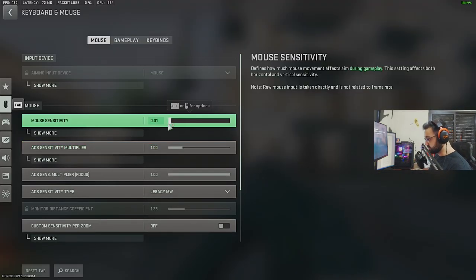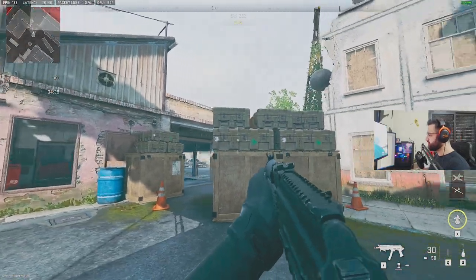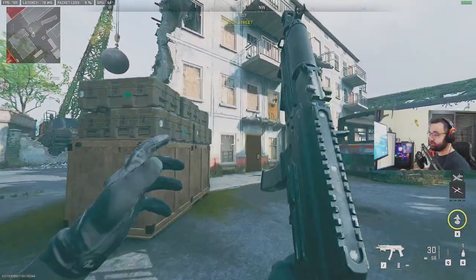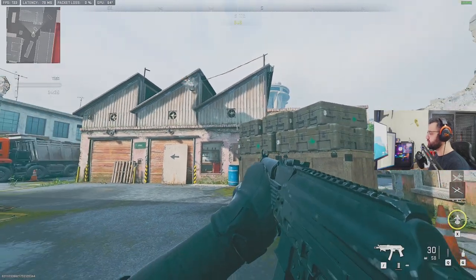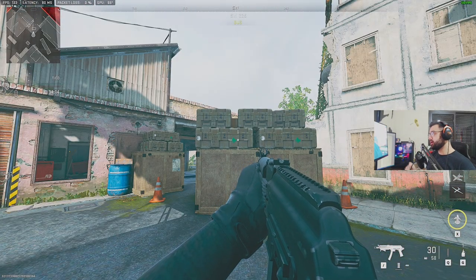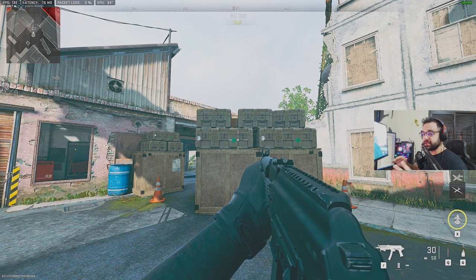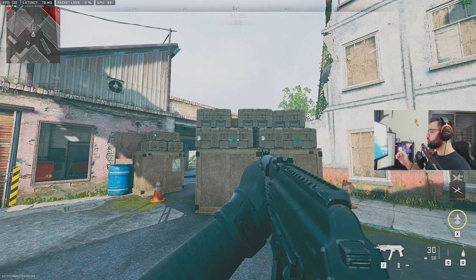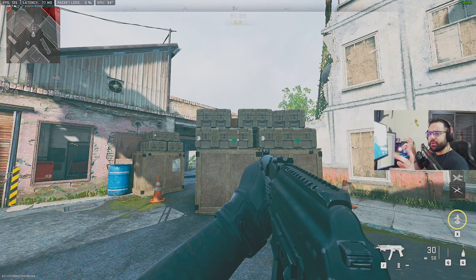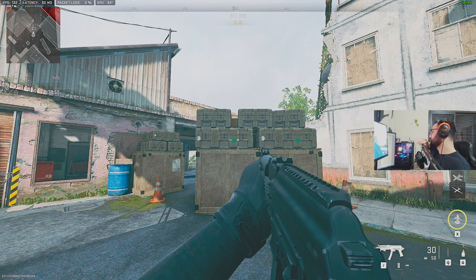Now if you have too low a sensitivity, as you're strafing to the left it's going to go left with you and struggle to keep up. Once you find a sensitivity that's comfortable for you, you can stay with it for the rest of your life. But if you want those snappy aimbot-ish flicks, you might want a medium or high sensitivity — unless you want to use your whole arm as a mouse and keyboard player.